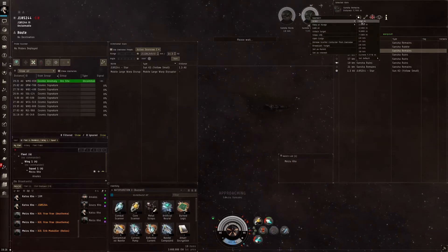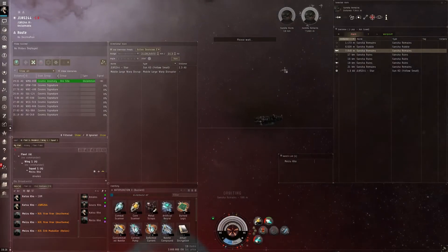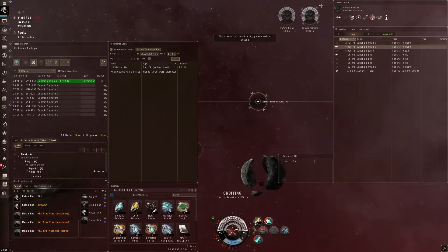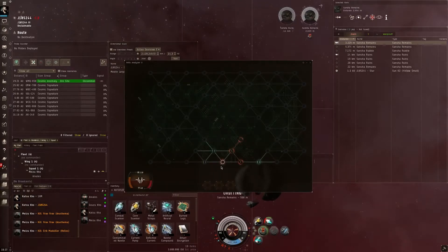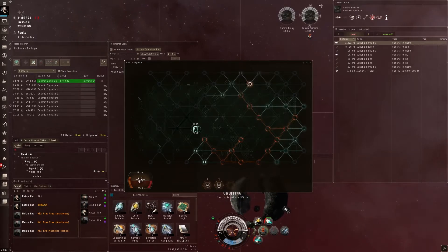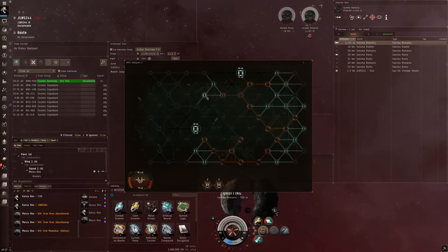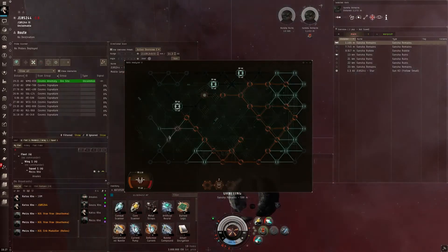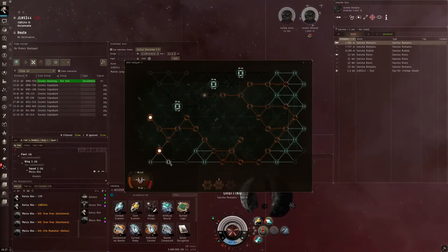So here we go — the second to last container. These are the sites that remain. This is a green core — pretty much the easiest to do. These sites are really worth doing. It was kind of a risk going into hostile wormhole space, but as you're gonna see, the risk really did pay off.